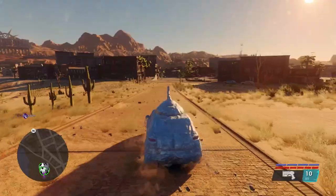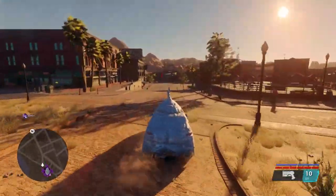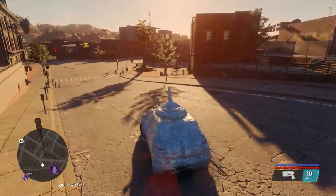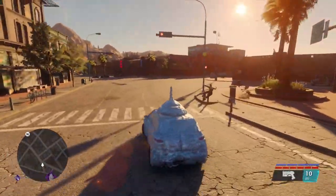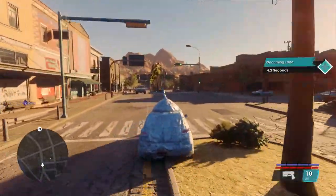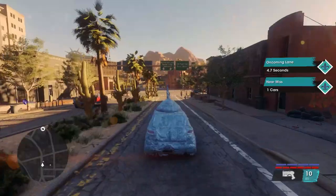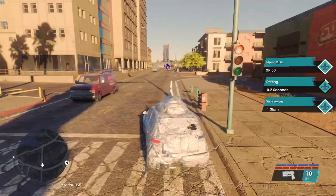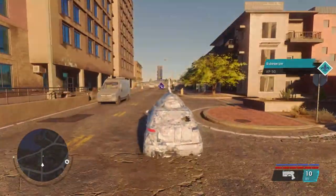Now I'll show you the location of all five of these. This one is probably the easiest out of all of the findable part vehicles from all over the map — this one is really easy. Basically all the parts are in the same small area of the map and all in a straight line. It's really easy to get, so hopefully you enjoy the process of finding all these parts. You can follow along now.